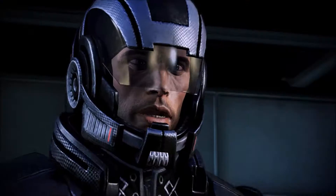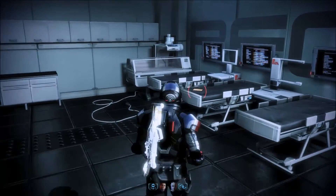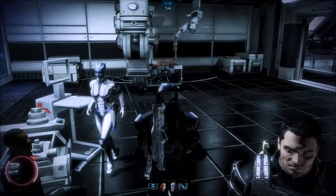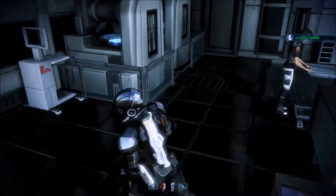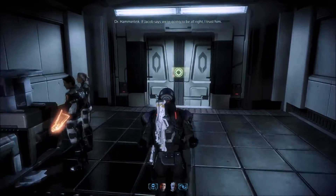I should focus on getting these people out of here. Let's get to it — but first we've got to read stuff. Outpost is now 48% operational. We've reorganized some of the storage rooms around the central core, turning them into living units to save power. The outer areas are all condemned, which should provide a buffer should Cerberus agents find us. The guns are functional, but I don't like how exposed they are — I'm going to look into finding some shielding on the black market. I was hoping for money — 1,200 credits, you guys gotta do better than that. Let's go onto the roof.